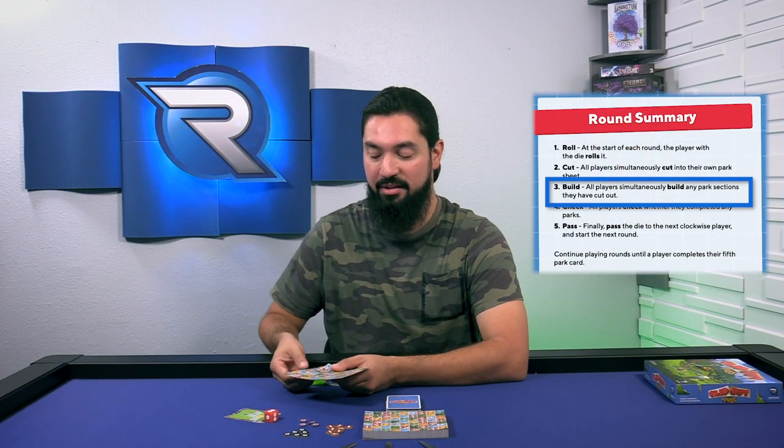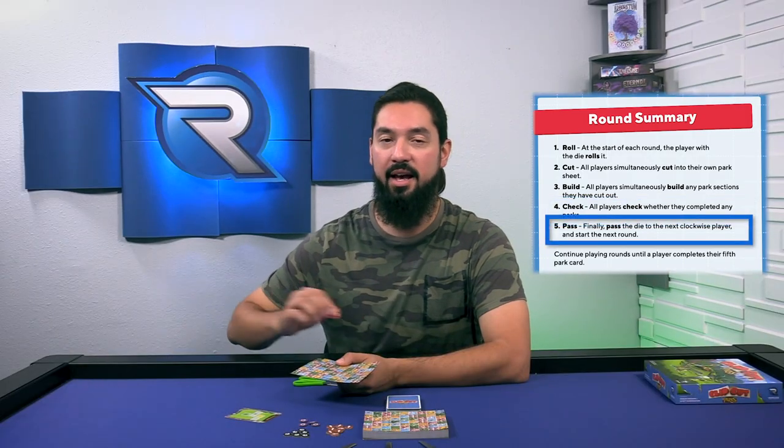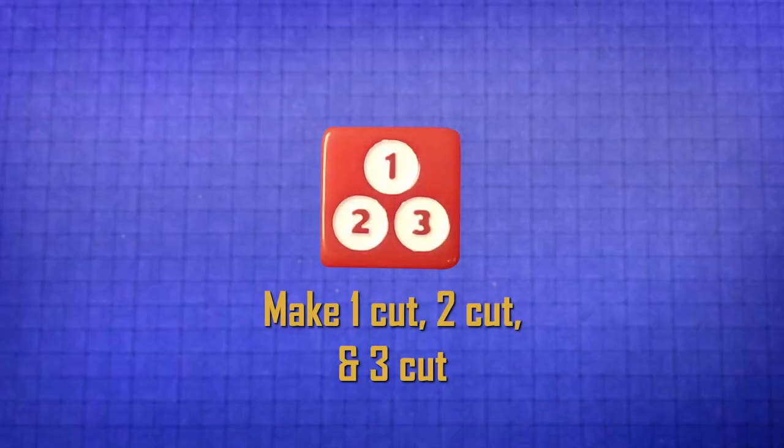And that's it. That was the next one I built, and I can't build because there's no paper that came off the sheet. I would check to see if I completed the park card, and lastly I would pass, taking the die and passing it to the player to my left. But since it's just me, I'll take the die and roll for all of us. So I go again — I roll: 1, 2, and 3.